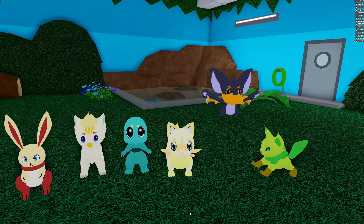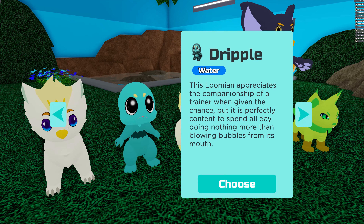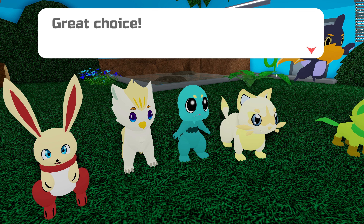It depends on how much time you want to put into trying to get yourself a gleaming starter, but then you come back in here and you're going to have to choose another one. This time we'll choose the Drupal — a Drupal is probably a really good starter. We've got the Eaglet over here, that one might look really cool as a gleaming. We're going to open that and we're going to get this. Great choice.